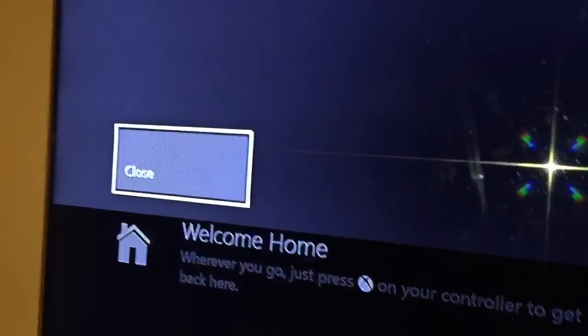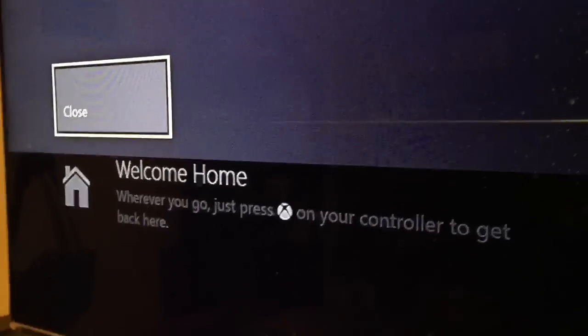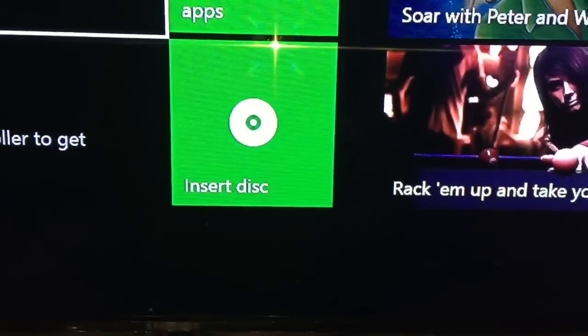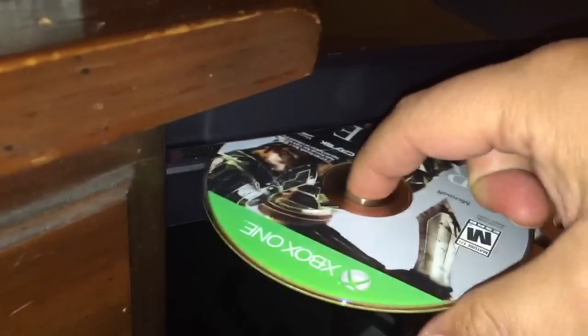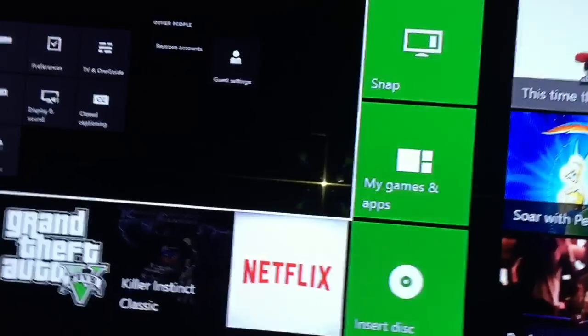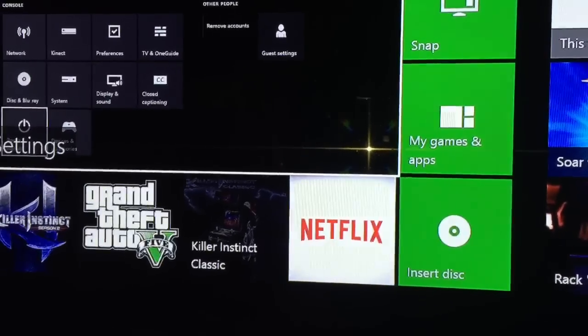Let me go ahead and eject the disk and close this message out. Alright, now it says insert disk. So what I'm going to do is stick my finger in the hole here, and when I go ahead and insert it, it's sucking the disk in — as you can see, just pull your finger out just like that. And now it should go ahead and load.